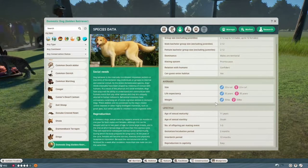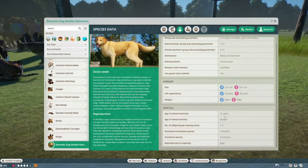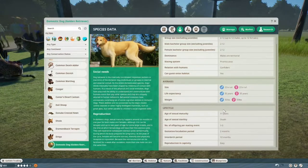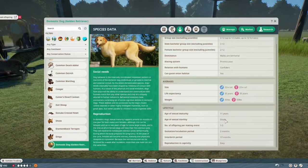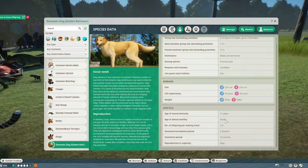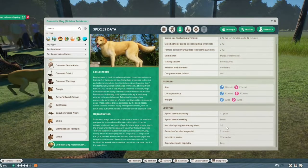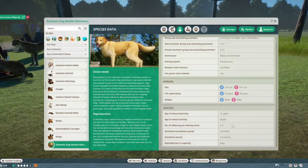The age of sexual maturity is listed as eleven years — Leaf, please explain this to me. I'm pretty sure many Golden Retrievers are able to have puppies well before that. If you ever see this, please explain to me why you put eleven years there. They get between one and five pups, which might be right — a lot of dogs get more, but I'm not that familiar with the retriever specifically.